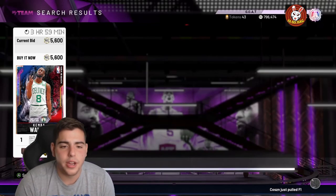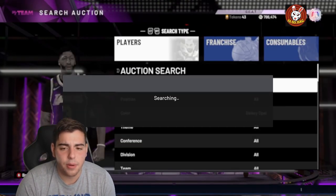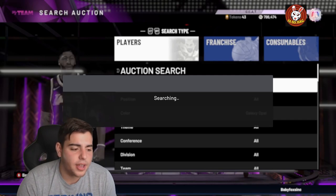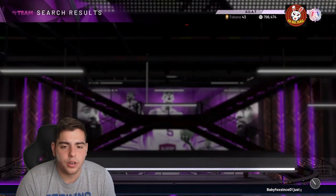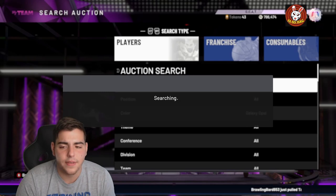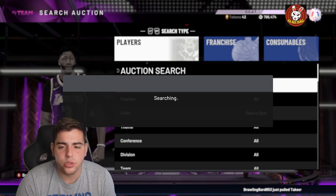Kemba Walker is around that same price — you want to stay away from him. If a Zion Williamson pops up for 5,000 it's like a 2-3k snipe. We got a lot of MT to burn. Honestly, I made the most MT off Galaxy Opal Harden — that was the best filter. I was about to buy that — oh, we missed it! I could have sold that for like 7k. Galaxy Opal Harden was the best filter I've used in a long time.